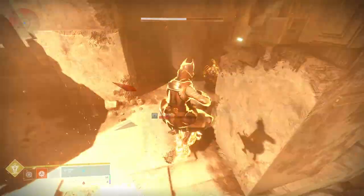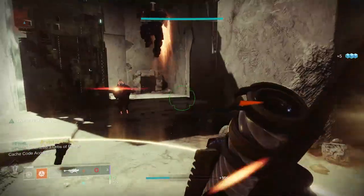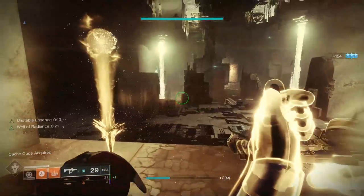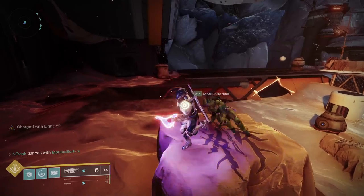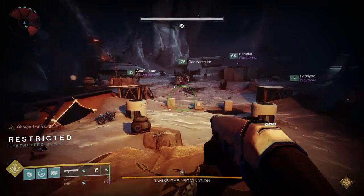If your team wipes anywhere in the strike, you will go back to orbit. At 45 minutes in, you lose all your res tokens and cannot revive teammates anymore — you've gotta finish with what you've got. Most strikes will have two out of three available champion types, with the exception being Warden of Nothing, which throws all three at you.